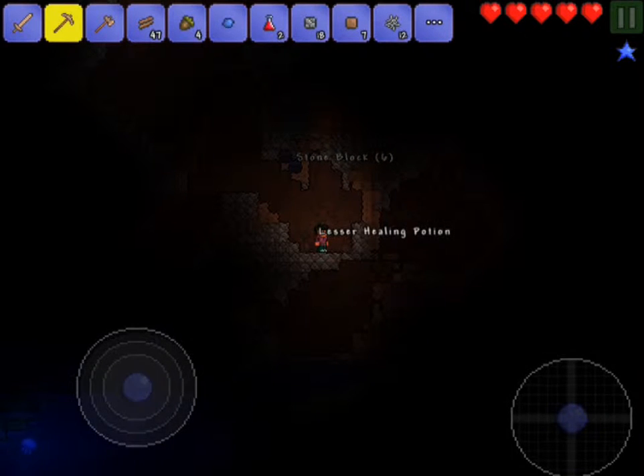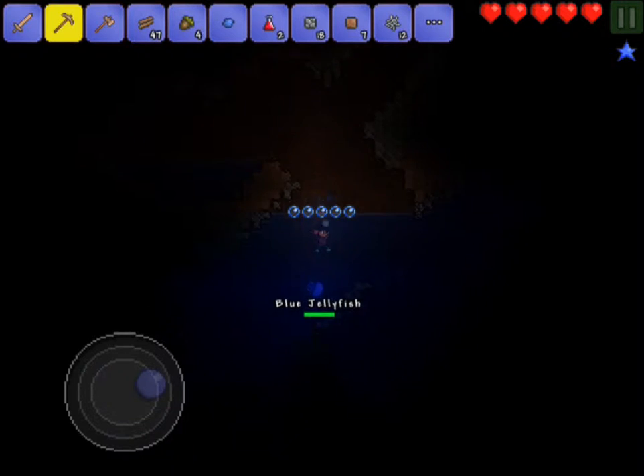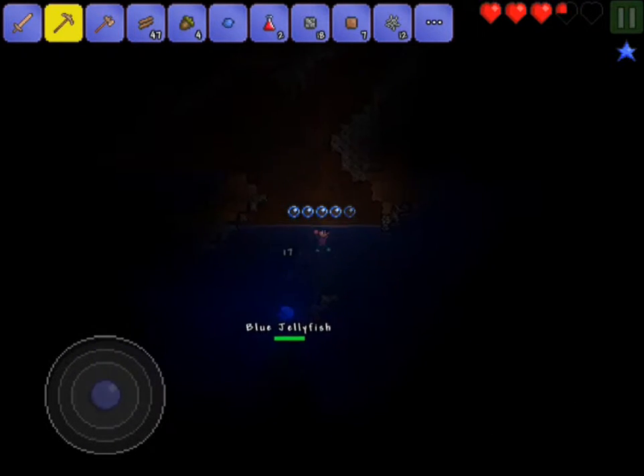I'm seeing a chest in that cave over there. So I don't want to disrupt that water flow. I'm just going to dig down over here so that I can get through. There we go. Okay, so we have this little chest. Another Lesser Healing Potion. Okay, that's pretty good. We got some water down here and a jellyfish. Not a jellyfish - we can't fight a jellyfish right now. That's not good. Nope.